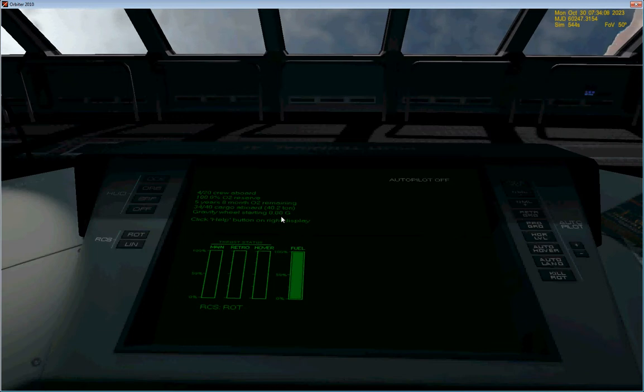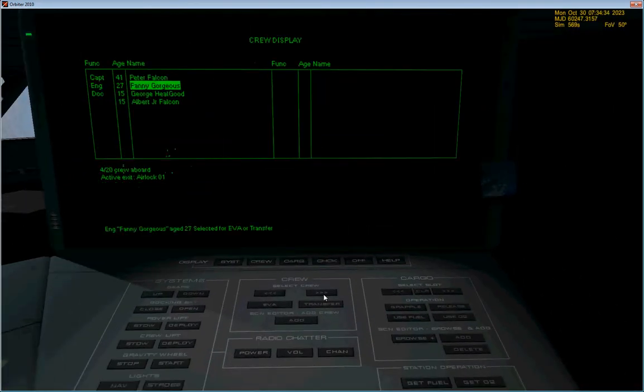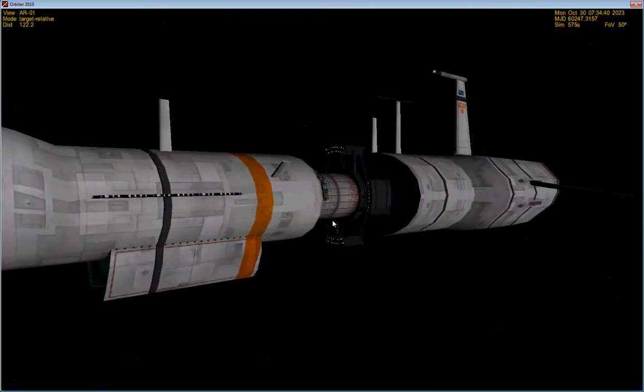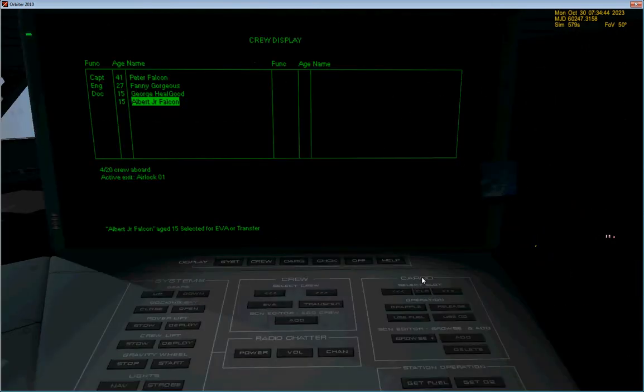Over here you can see the gravity wheel starting — that's 0.01g, and that'll go up as the wheel starts spinning. It also tells you how many cargo and crew you have aboard and how long they can breathe — so these four people can breathe for the next five years and eight months, which means you can go pretty much anywhere in the solar system in five years and eight months with this ship. You can select your crew and send them out on EVA — right now the active airlock is airlock 01.